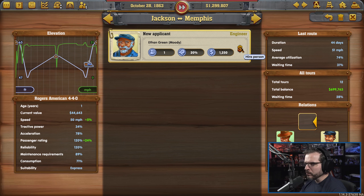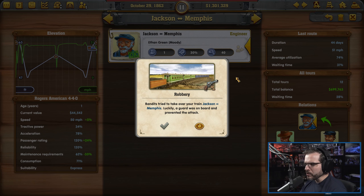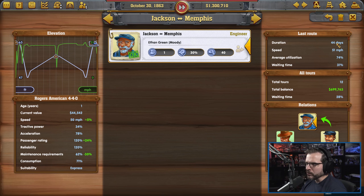We have an engineer — okay. Looks like you're actually happy. We'll at least have one train that's fully loaded. Why not? Cool. Happy with all that.